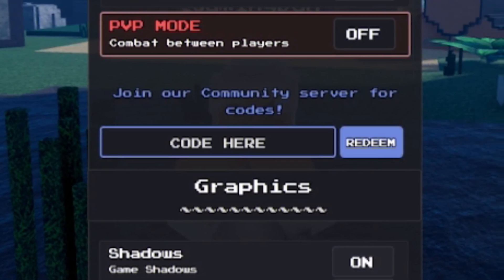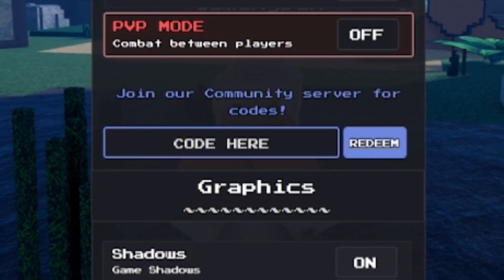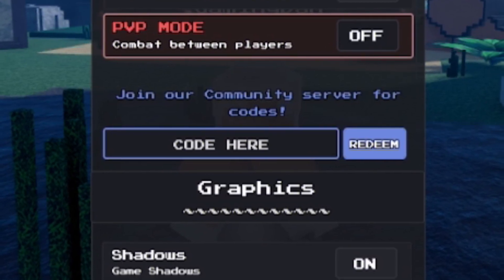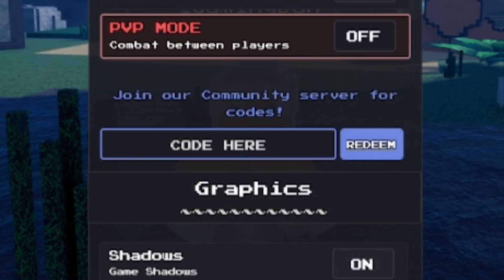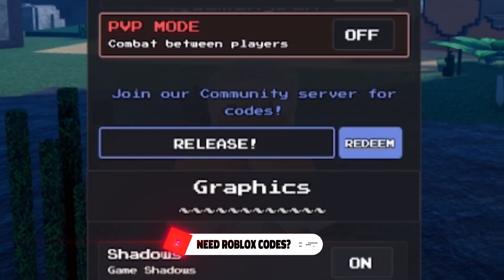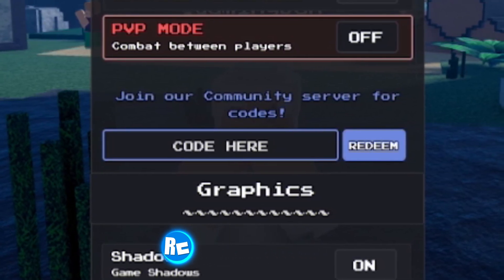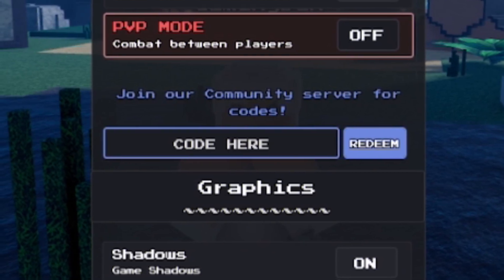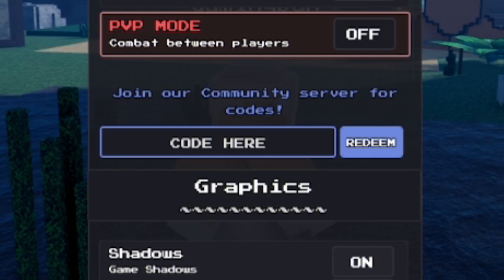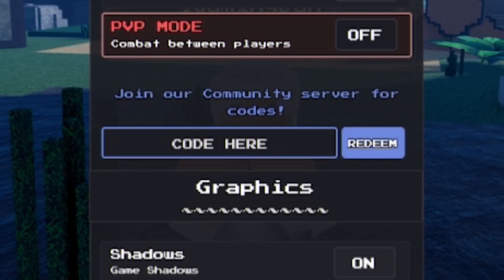Before I get into even more working codes, if you've not yet entered into my daily Roblox giveaways, they are completely free to enter, and they only take a few simple steps — like, subscribe, and comment your Roblox username. Next code is RELEASE — R-E-L-E-A-S-E. By entering this code, it is going to give us 10,000 gold and double XP for 2 hours, which is really nice. In the Discord server they said it would give double XP for 30 minutes, but it gave 2 hours — I can't really complain, we are getting more rewards than advertised.